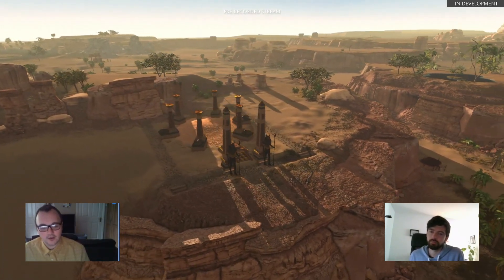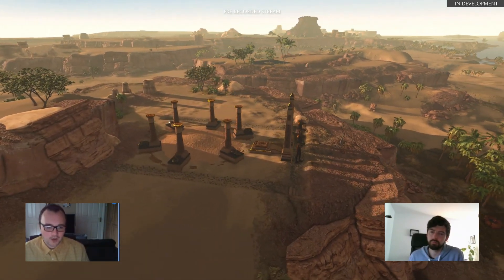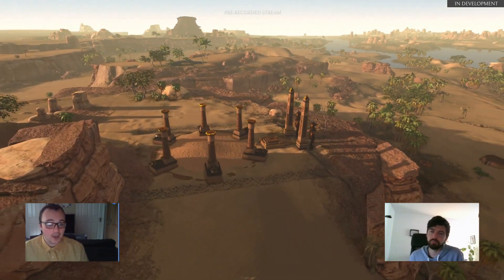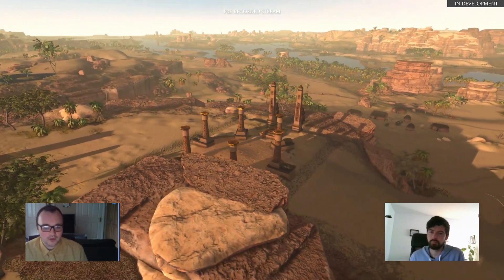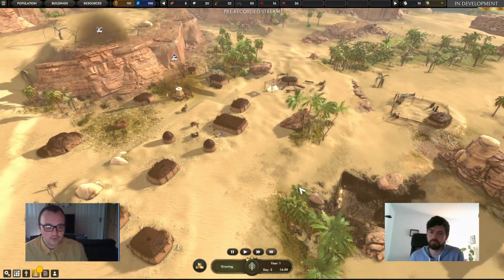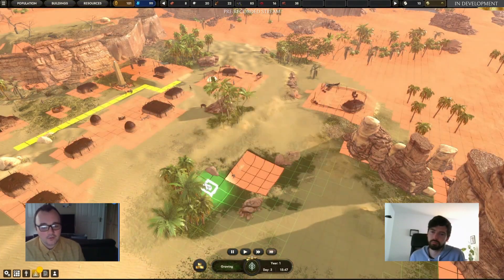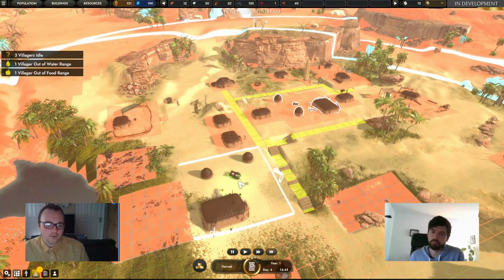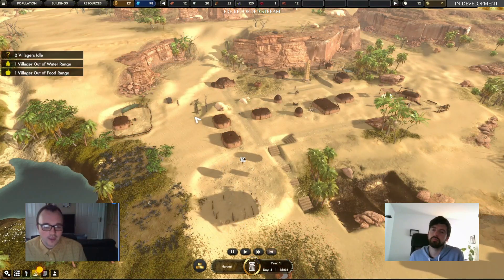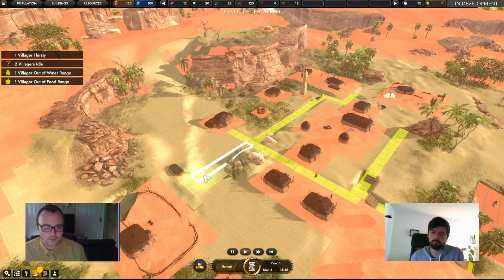A really nice feature the gods offer are boons and curses. While you're playing, each god will present certain levels of demands. If you don't meet those demands, they'll bestow curses — happiness debuffs, resource losses, and things like that. Boons are the opposite: they'll give you happiness boosts and make your villagers more productive. We wanted the gods to give players more freedom of choice in how they play.